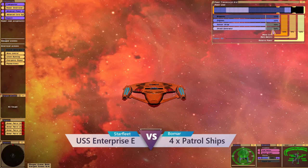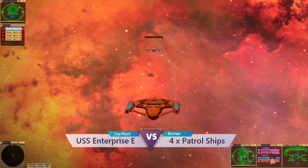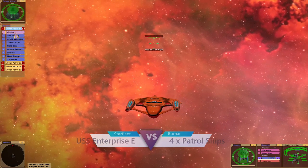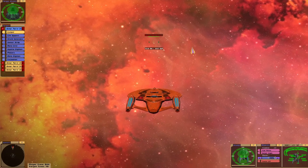Welcome to the third episode of Star Trek What If? Today we are in the Enterprise E, as seen in First Contact, versus 4 BOMAR patrol vessels.